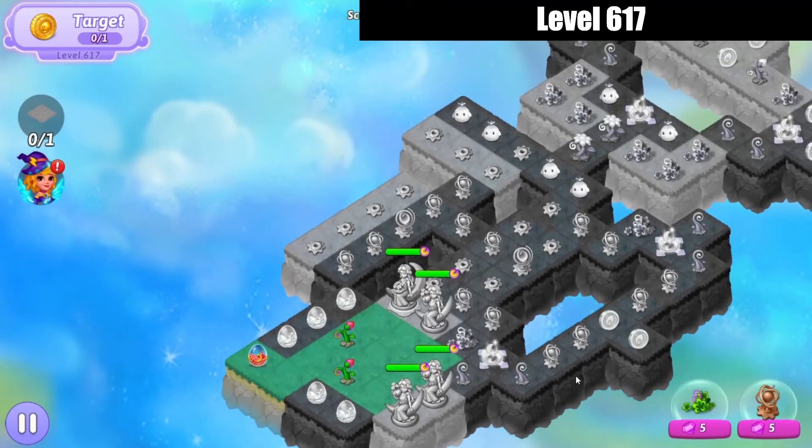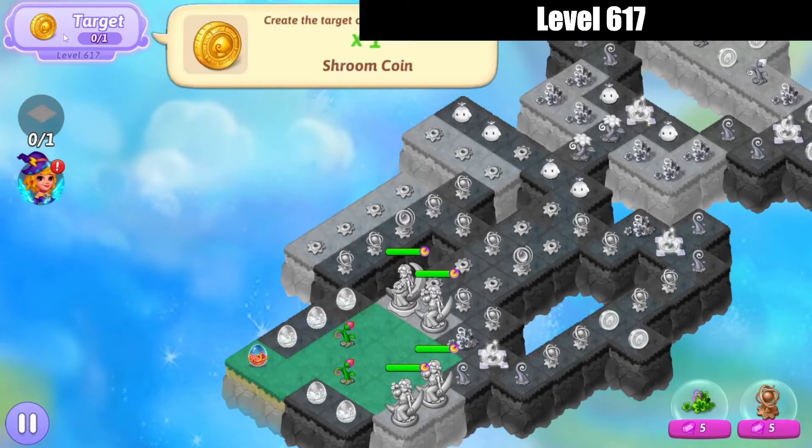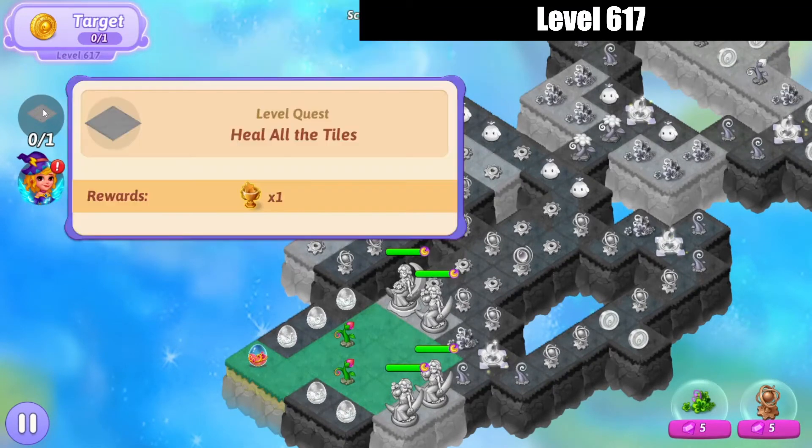What do we got in store? We've got some healing statues. The target is a gold shroom coin, and the trophy comes from healing all the tiles.